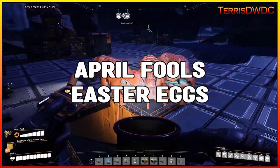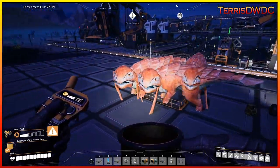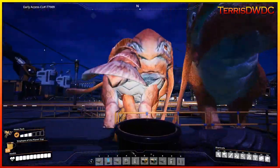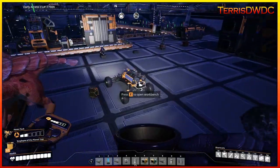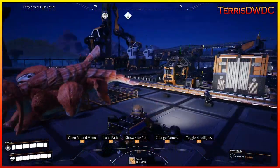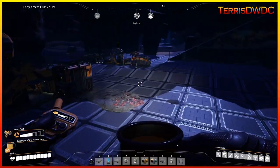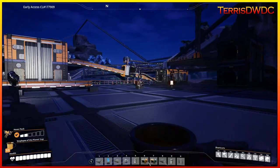I do have to pause in the middle of this video to recognize the April Fools update they did for Satisfactory with giant lizard doggos. These things are just the cutest in the world. Not to mention we're sporting some great big massive head that doesn't even fit inside the Explorer. That's how our day is going as we're trying to build our iron ingot factory. Anyhow, back to building the factory.